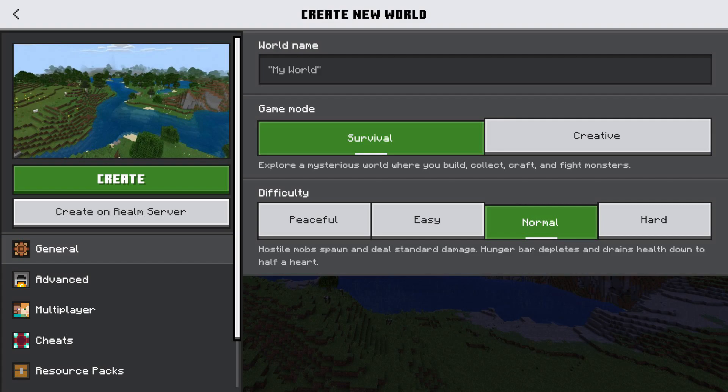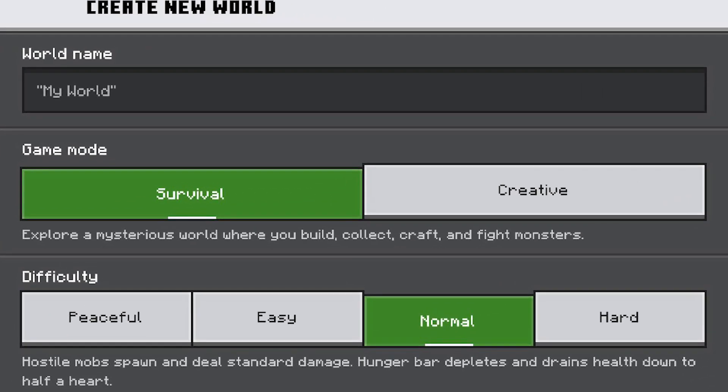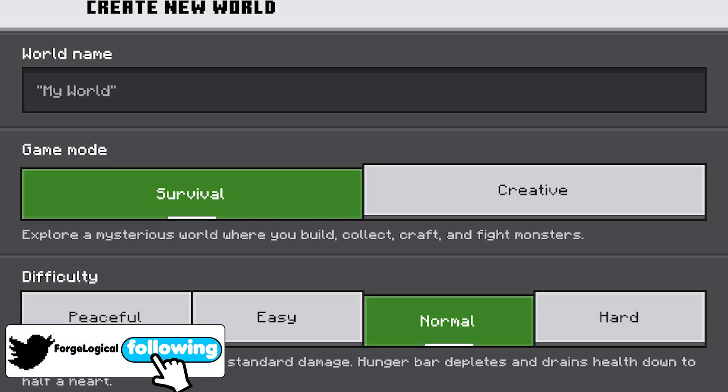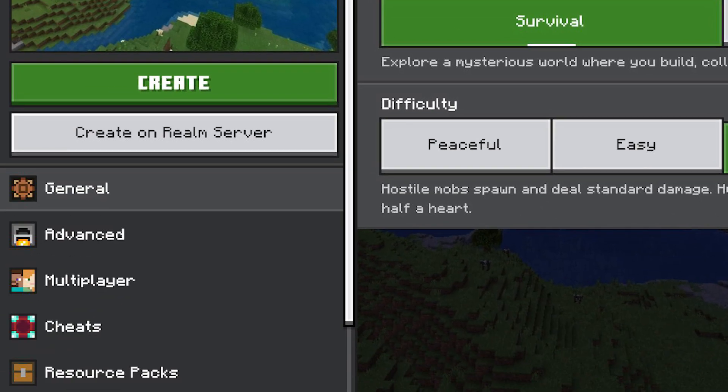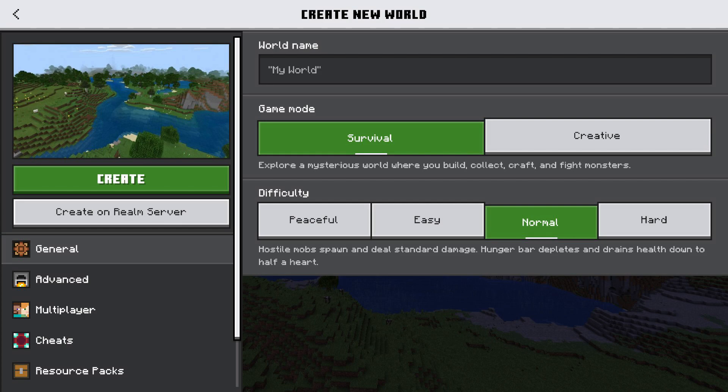For our first picture, it is the create world general section. We have the world name, game mode — survival and creative — and the difficulty. Then on the sidebar we have advanced, multiplayer, cheats, and resource packs. I think this looks really great — really clean and simple, and it'll definitely make Minecraft Bedrock look a little bit cleaner and sleeker.